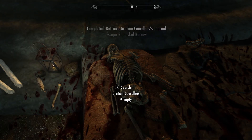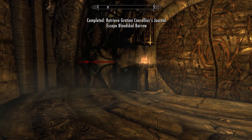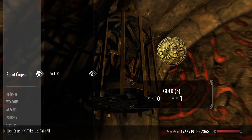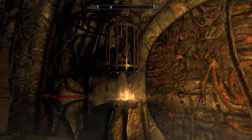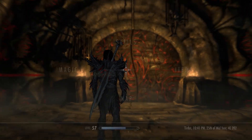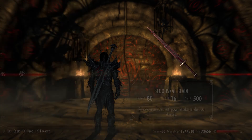Well, we found it. Someone's being roasted here — that's actually fairly recent, I would say, based on the doneness of the person. So we need to use the weapon. Turn this in — there we go.